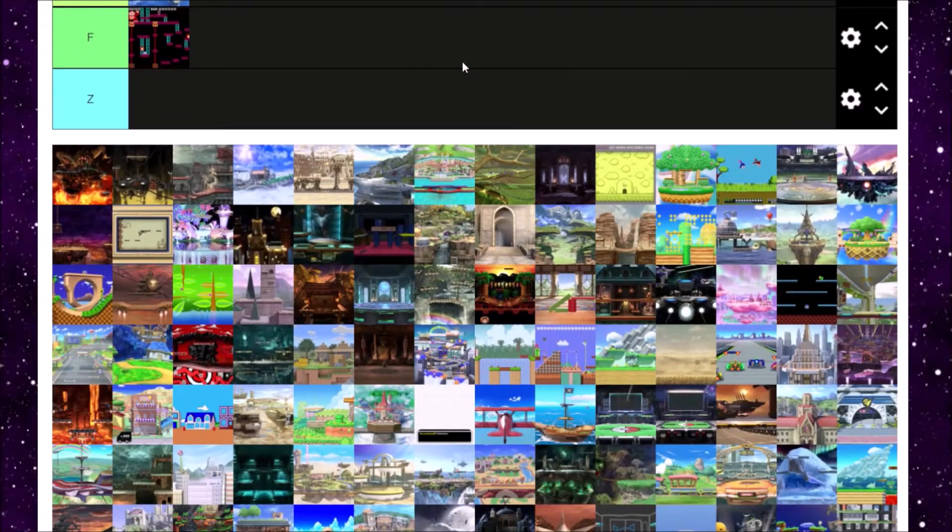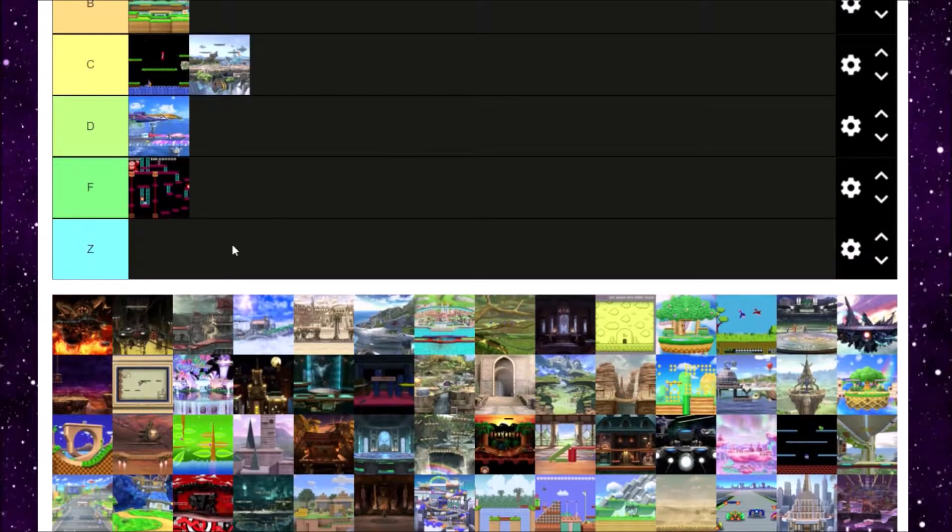Next is Brinstar Depths. Brinstar Depths is an okay level, and by okay I mean it's not fun to play at all. The stage is kind of fine at first, but when Kraid comes in I'm like, can you go away? It keeps rotating the stage and then it becomes super unplayable. I hate Brinstar Depths — especially playing it in Classic Mode. I think Zero Suit Samus or Corrin both use it, and oh my gosh, I hate it. I'm gonna put Brinstar Depths in F tier; I never found it fun to play at all.